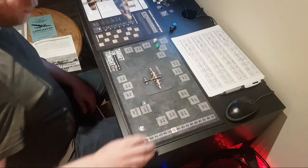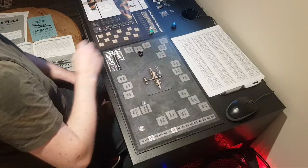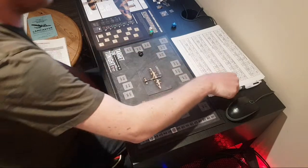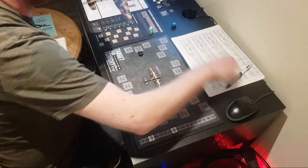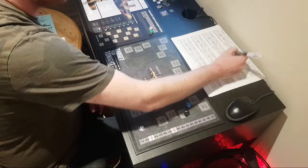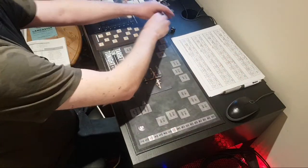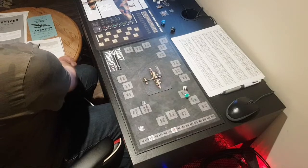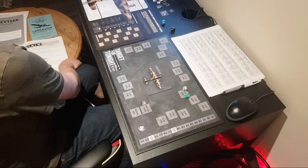First thing in zone 3 is rolling for weather — we roll a 2, so it's clear conditions again. High altitude, clear conditions. We're not rolling for mission recall, but rolling for mechanical failures — a 39, no mechanical failure. Rolling for contrails — a 3, we do have contrails now. We're going to roll to see if they detect our bomber — we've rolled 6, 7, 8. They've detected us. None of the modifiers apply, so they've detected us. But again, we're over water, so we don't roll for AAA fire or searchlights.